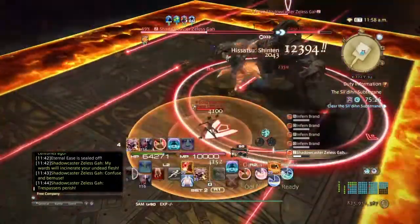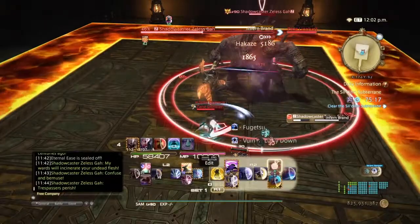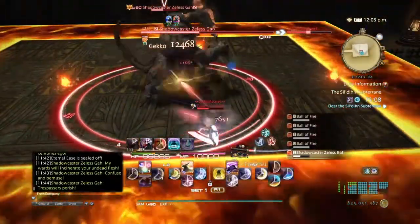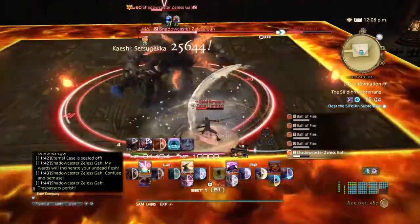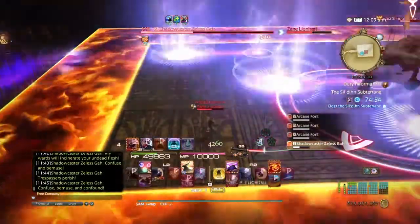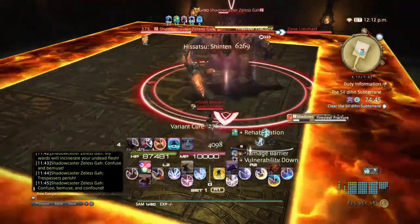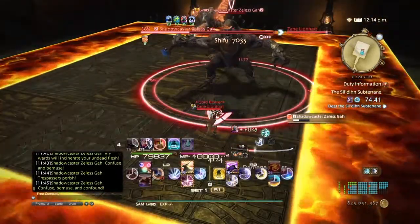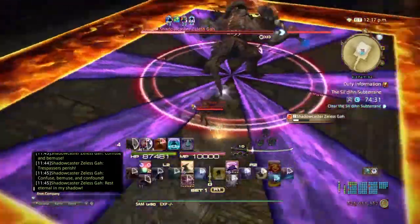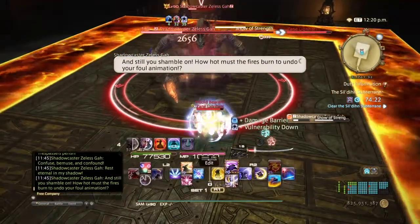Purifier puts an AoE on you — dodge while also making sure not to go into the lasers. He'll bring out squares again with portals, so find the safe spot and don't stand in the portals. Another tank buster follows — mitigate and heal as normal. Cast a Shadow: stand in the second shadow while the first one goes off, then swap — simple enough, just like the Hades fight. Another Show of Strength follows; mitigate and heal as normal.